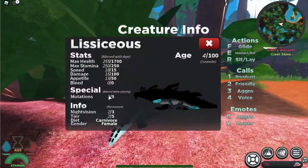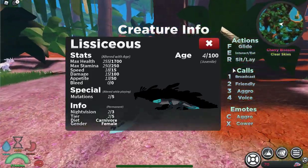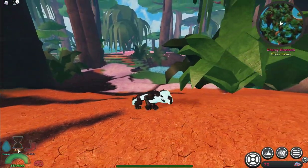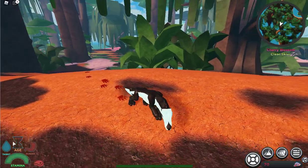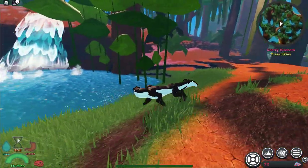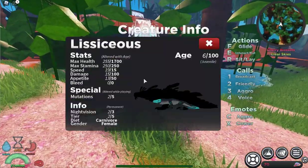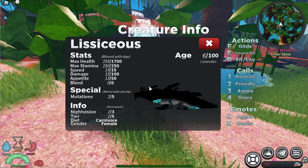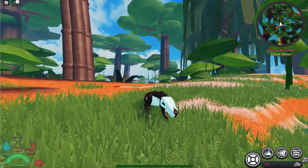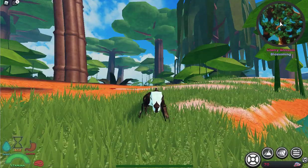By pressing K you can see all your stats: what creature you are, your age, all your actions, and things to do. This hourglass icon is your age — the higher the orange goes, the older you're getting. You can see I'm just a baby right now and you'll definitely get bigger. Most of the controls are shown there too.